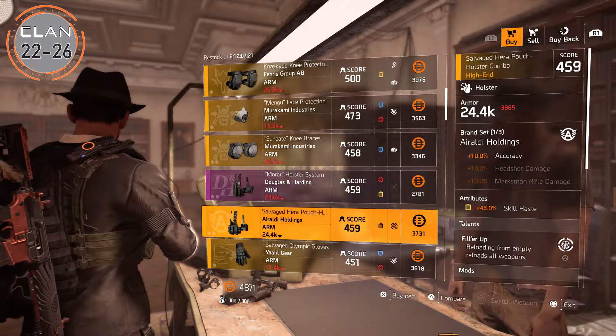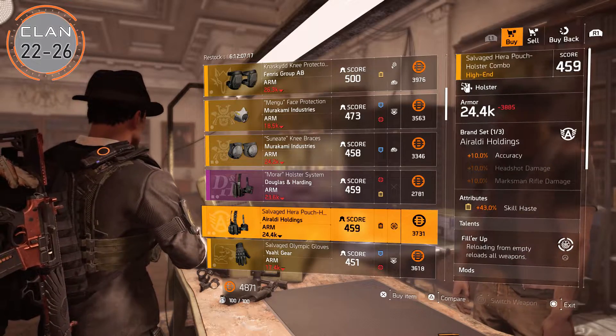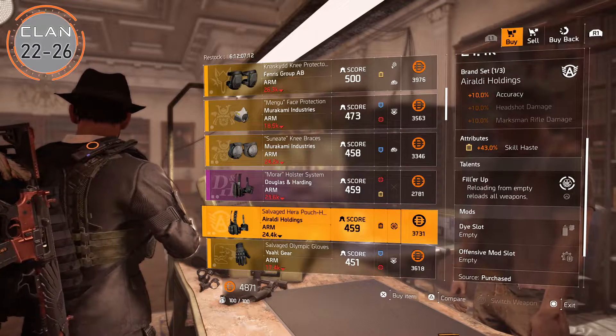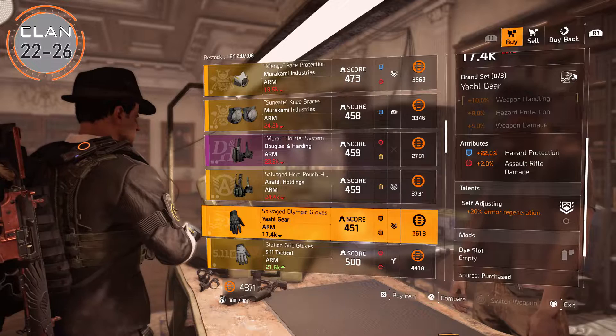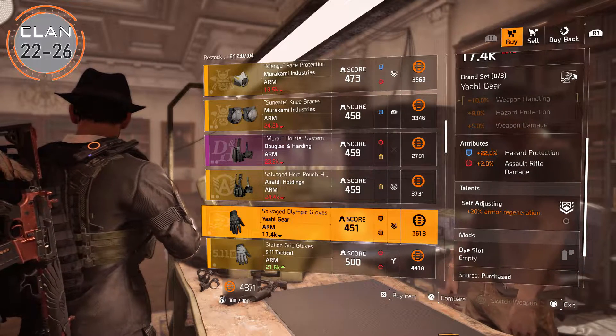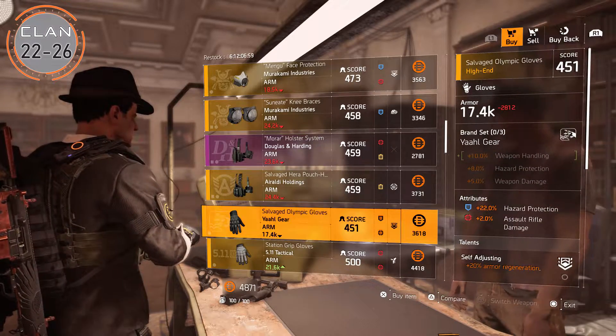Also from clans 22 to 26, we have this Aroldi holster with 43% skill haste — that's a decent roll and I'm grabbing it for the attribute to roll onto another piece. And these Yaahl gear gloves with 22% hazard protection, which I think we'll need for the upcoming raid.